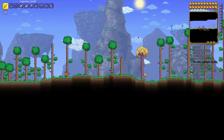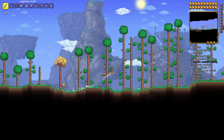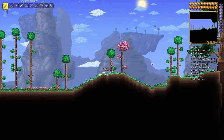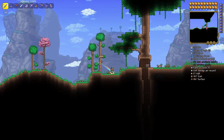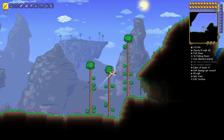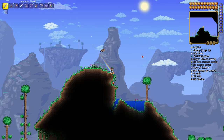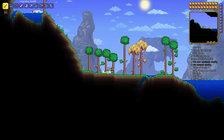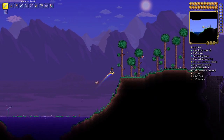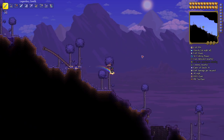Here we are in the medium world, and we're going to the right. We are heading right now for the enchanted sword, fledgling wings, star fury, and the finch staff. This is definitely a good start. Fledgling wings are so rare to find — to find them in a world is incredibly rare, and to find one above an enchanted sword along with all this stuff in one world is amazing. You generally need a medium world or higher to get it.